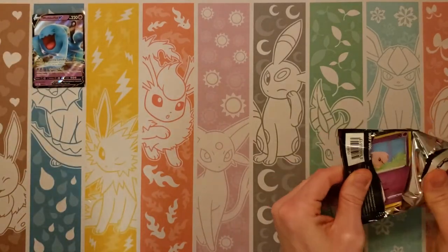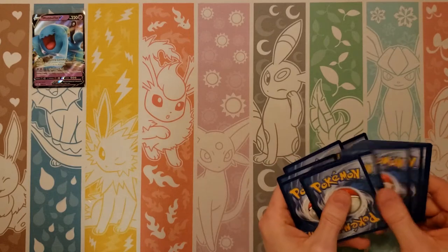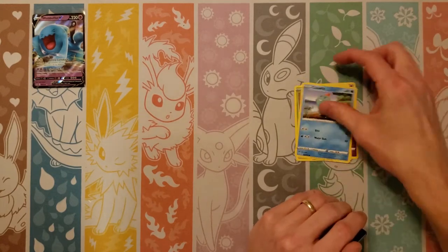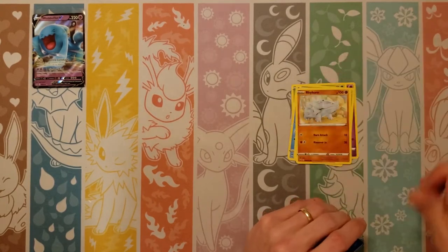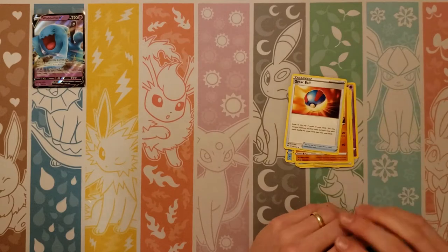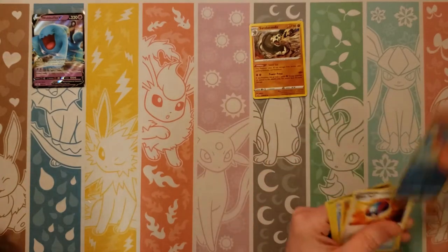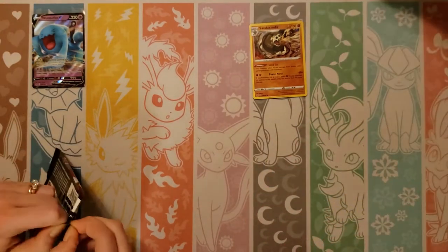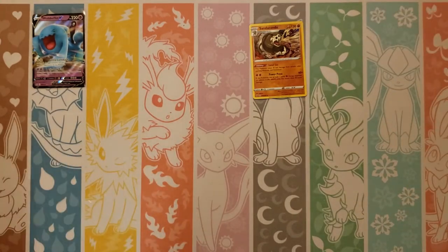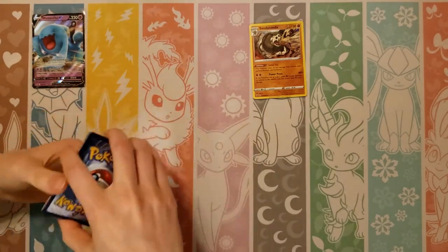Third pack: Roselia, Chewtle, Blipbug, Rhyhorn, Fighting Energy, Seel, Hitmonchan, Great Ball, reverse of a Krabby, and a holo Sanaconda. Still looking for just a normal holo Frostmoth — I think we have yet to pull one. We have pulled four of the best cards yet we have not pulled a Frostmoth.